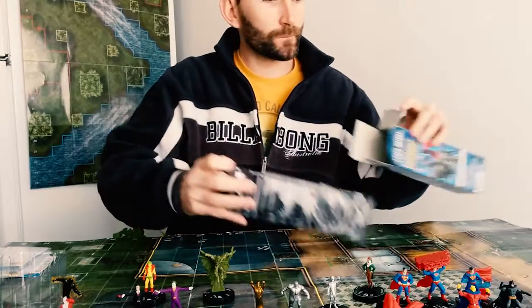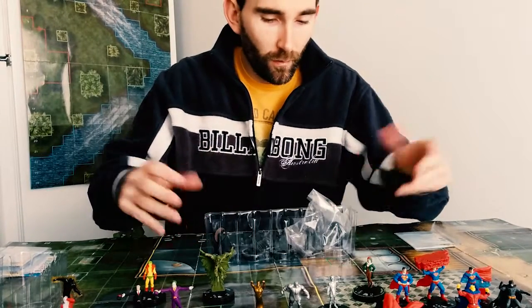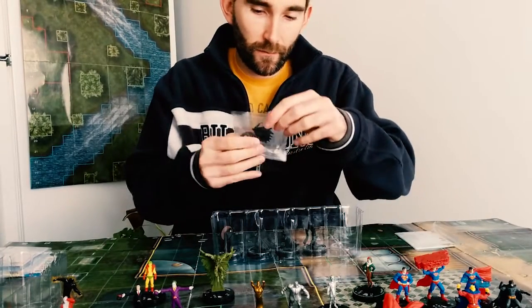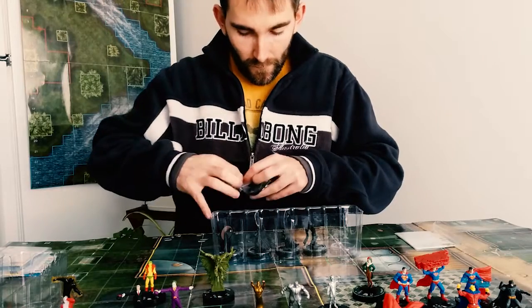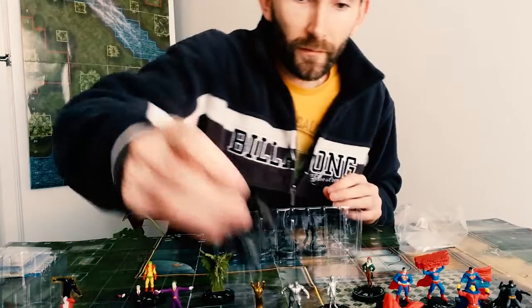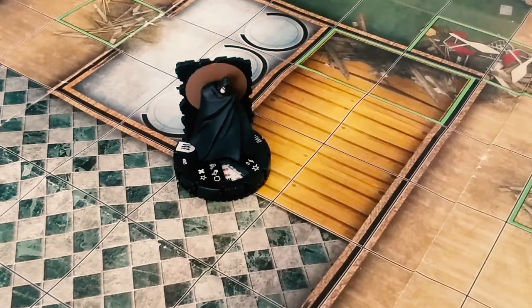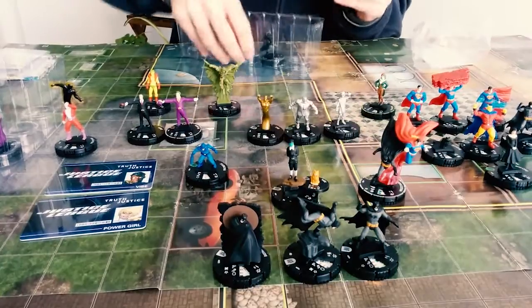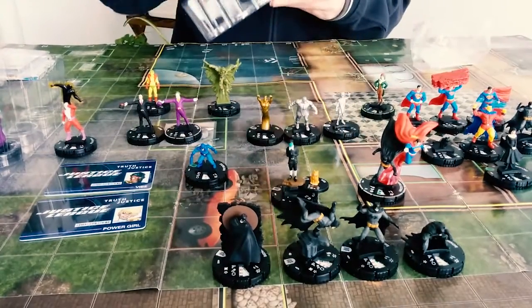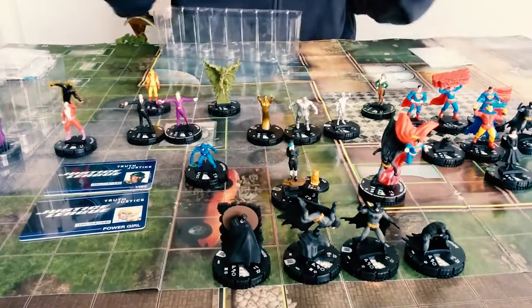This is a whole box of Batman — all the Batman pieces are in this one box! We've got this Batman doing some kind of leaf/power thing, we've got this Batman, this Batman, this Batman which we did see, and this Batman. We also actually have a Demon — he looks a bit like Batman but he's generic. So we pulled the pack that had all the Batman in it — that's neat!